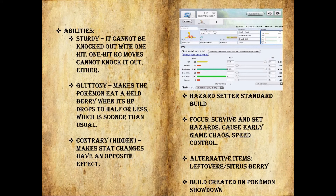He has three abilities. Sturdy means he cannot be knocked out with one hit, and one-hit KO moves cannot knock it out either. This is the ability we're going to be running — there aren't very many instances where Shuckle's going to get one hit, but just in case, this is what you want to do. Gluttony makes the Pokemon eat a held berry when its health drops to half or less — basically, at 49.9% he's eating that berry. His hidden ability is Contrary, which makes stat changes have an opposite effect. This could be useful, but I don't see the usefulness over the obvious usefulness of Sturdy. You can send Shuckle out on a Pokemon that's set up, and with Sturdy and with his defense and special defense, you can kind of put a hitch in their giddy-up.